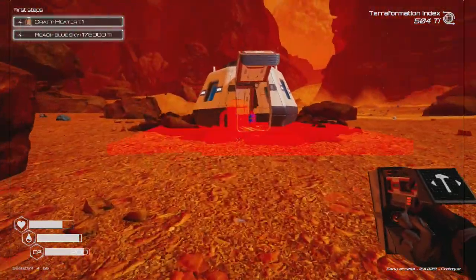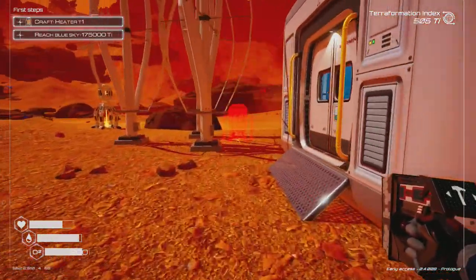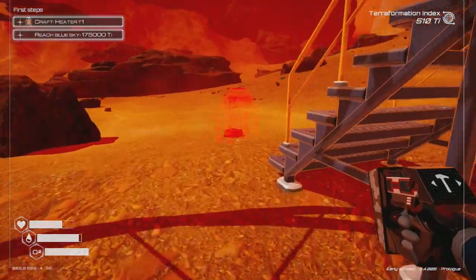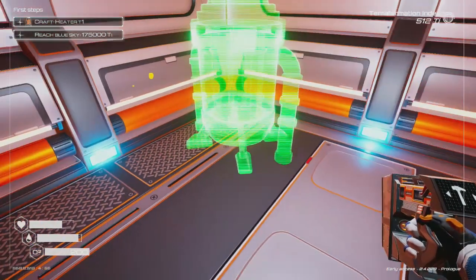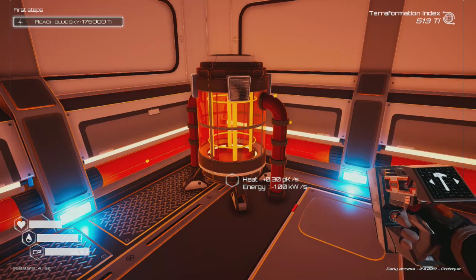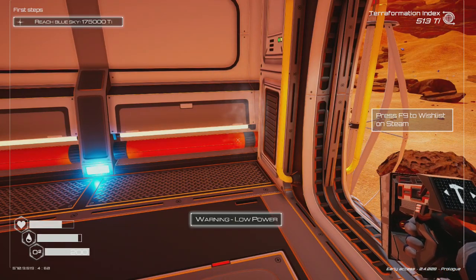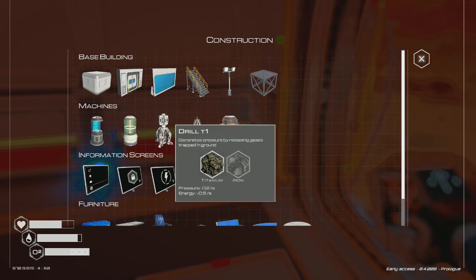I'm starting to run out of space in here, so I'll build upstairs. Going to have to create more rooms because the first room isn't doing well. Built the heater — nothing goes inside, it's just a regular heater. Starting to get low on power — and that's the only iridium I've found so far.